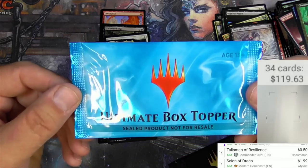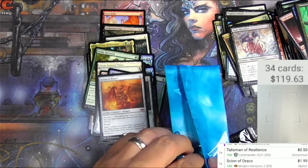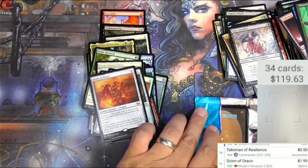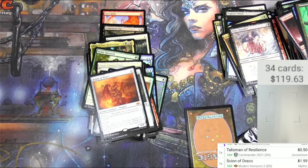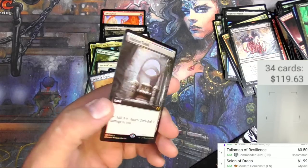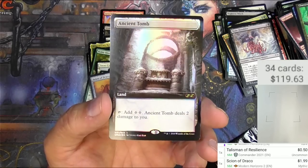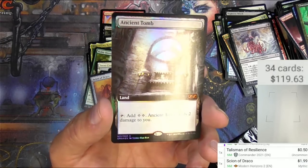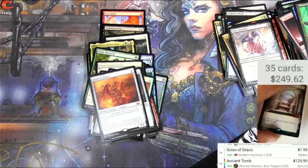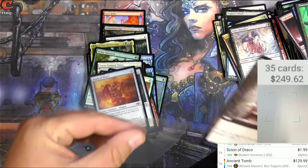Box topper time — Ultimate Masters box topper. I've been waiting for this for a long time. I'll go out on a limb and say it's probably a Lavaclaw Reaches — that's kind of how my luck's been. I opened several boxes of Ultimate Masters years ago and went about 50/50 on box toppers. Let's see... it's going to be an Ancient Tomb! That's a good one. Add two colorless mana, Ancient Tomb deals two damage to you. The scanner actually saw it — Ultimate Masters box topper, $129.99. That is what I'm talking about!